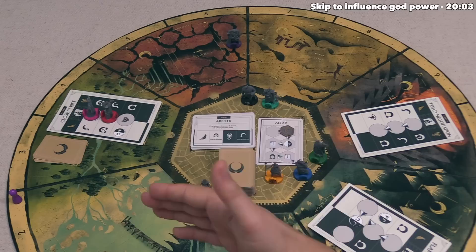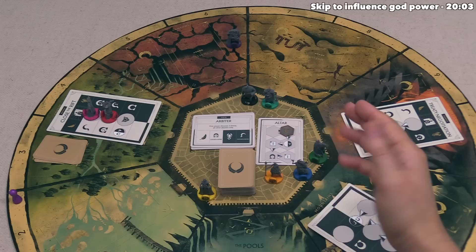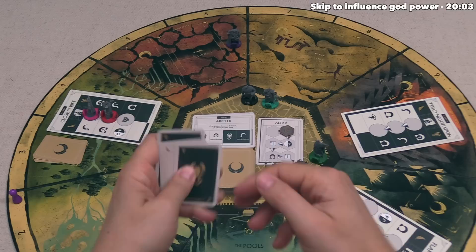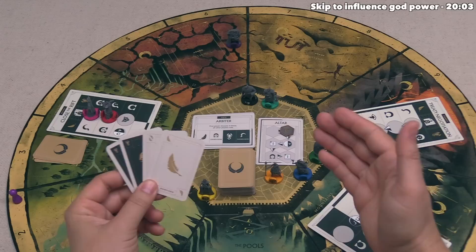We don't have to take our remaining action — we could just pass, and our turn ends. It's important to note that if you pass both actions, that pushes you into a rest action, stopping you from taking any further actions in the round. The first player to rest takes the starting player token for the next age. Two other ways a player can be forced into resting: if they spend their last card on their turn, even on the first action; or if during the entire turn they do not gain or spend any fate cards.